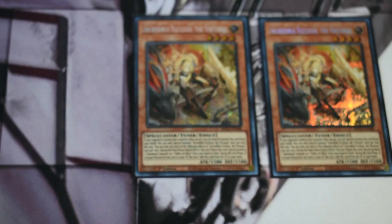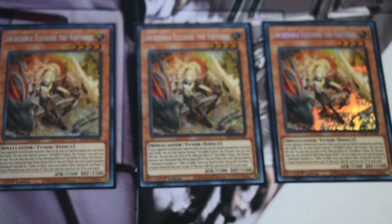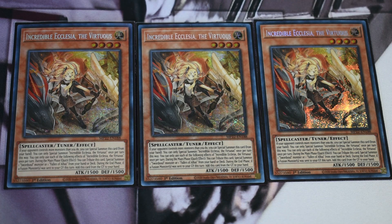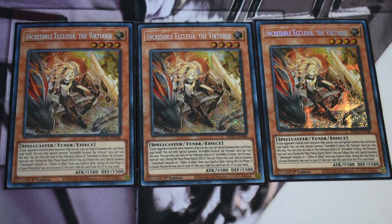I'll go through this in packages, starting with the Swordsoul, then moving into the Cashtira, and then talking about some of the non-engine stuff. If you're unfamiliar with how Cashtira Swordsoul works: the main idea is you're usually leading with either Unicorn or Fenrir, getting the search off of that, doing all your Swordsoul play stuff second, then wrapping up the combo with the Cashtira stuff third. It adds an extra layer of interruption and does a lot to bait out negates like Ash and Imperm before you commit to your Swordsoul line.